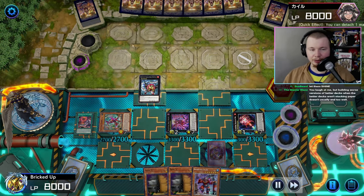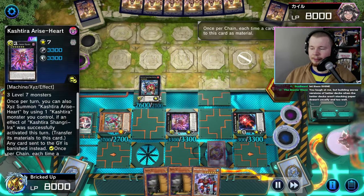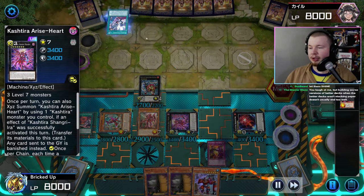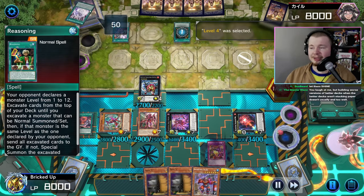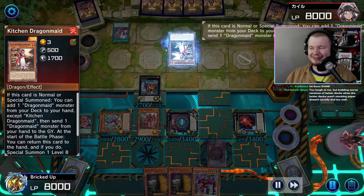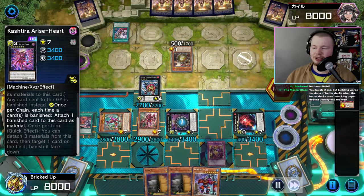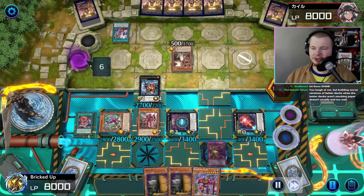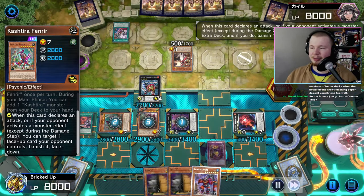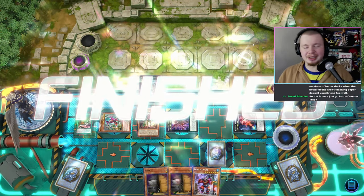Detach here, trigger Shangri-Era in the standby to summon Unicorn — three materials on Rice Heart. Opponent is playing Branded and goes for Reasoning. They only had to Reasoning for two, go Kitchen Dragon. We activate Arise Heart effect just attaching. We fast forward through the Arise Heart activations. Fenrir effect banish, Unicorn effect banish from extra, banish our monster — already cleaned it up, didn't even need anything else.